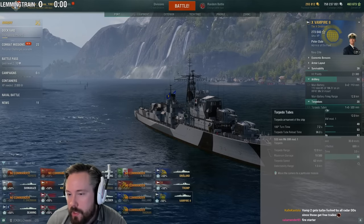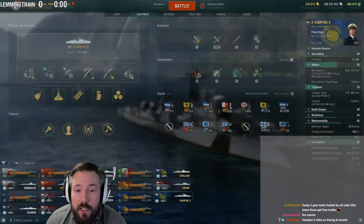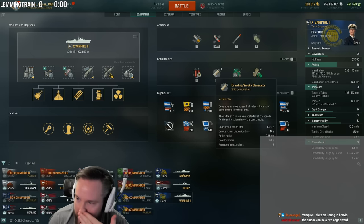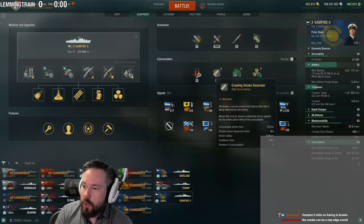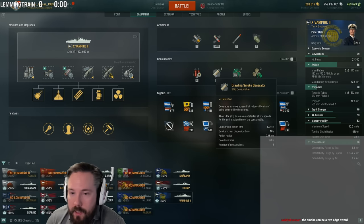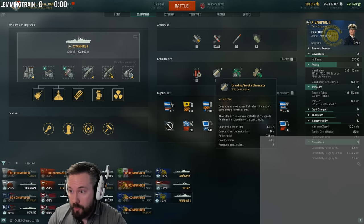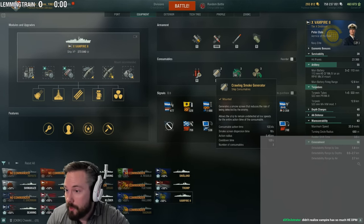Vampire 2's biggest weaknesses: only one set of torpedoes with a pretty long cooldown, so torpedo power is very lacking. The crawling smoke has a massive cooldown that only starts ticking after the last smoke puff is deployed — so you're basically two minutes completely out of smoke. Also you can't turn off the crawling smoke generator in World of Warships, so when you use the smoke to contest a cap, you're leaving smoke puffs behind everywhere — extremely easy to track, like Thomas the Tank Engine puffing across the map.